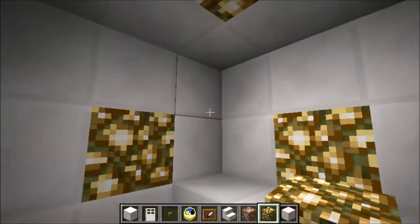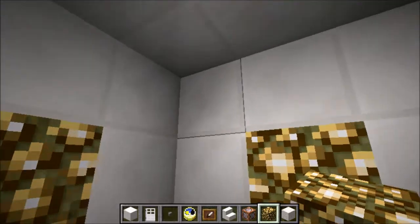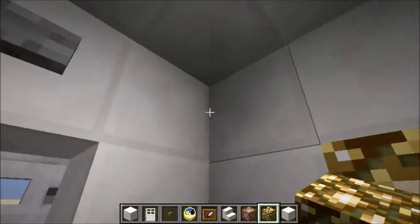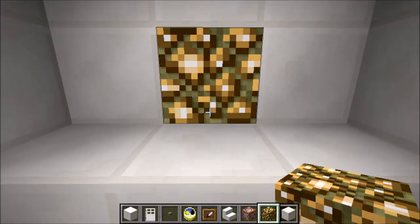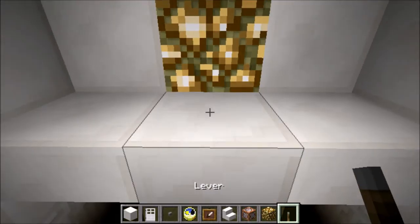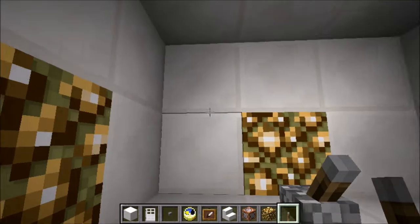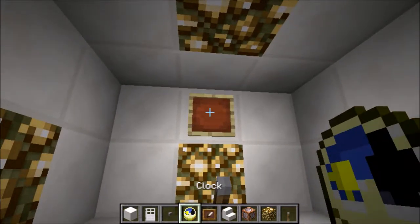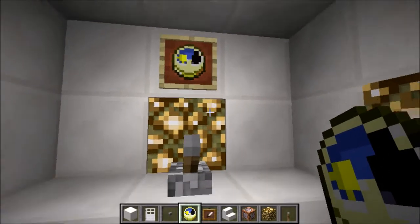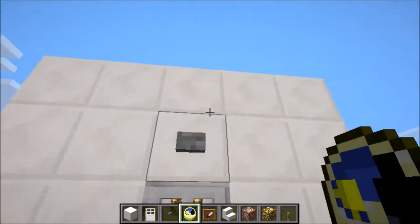Then we just want to take out all these middle blocks and put them with glowstone right here. So this is coming together quite nicely. Next, what you want to do is take this lever and put it right there for the time being. Then our final step, we just want to take this right here and put the clock down for our time machine. And then you should be all set with this thing.